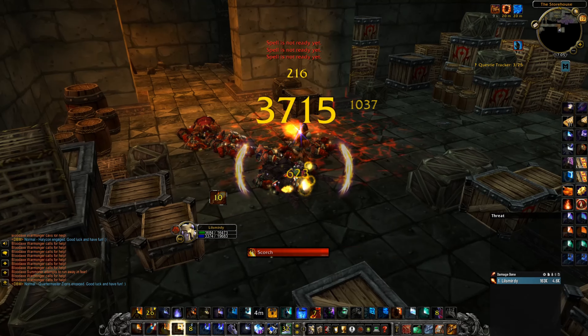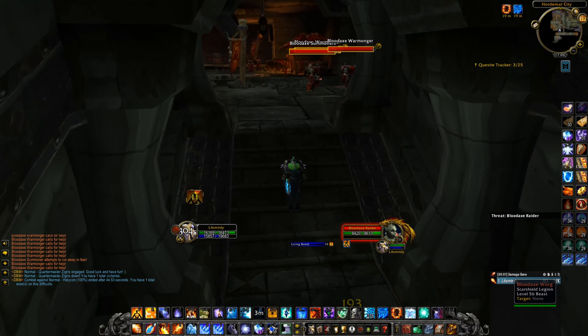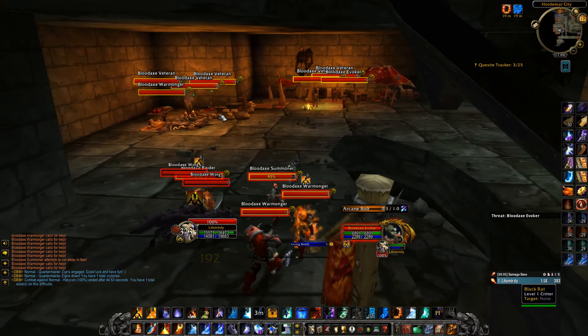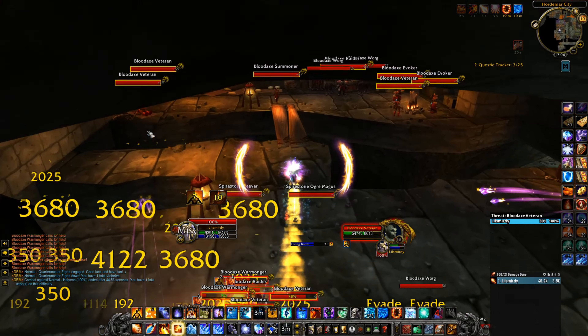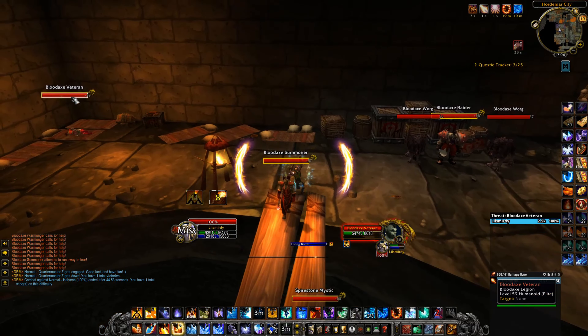Then you go up here to the second-to-last room. I'm doing this entire room in one pull, but one of the mobs here has an ability that will basically portal you to them. That can happen, so you want to try to loot somewhere safe. Here I got ported back and was like, 'oh well, I guess I kill them here' — then Blast Wave, Dragon's Breath, and AoE them down.